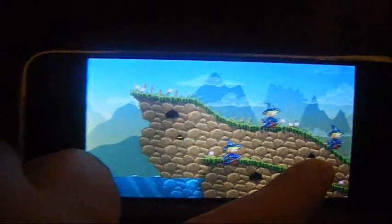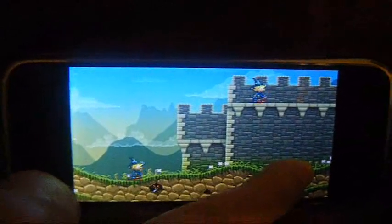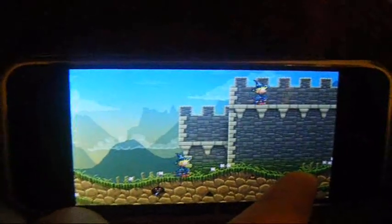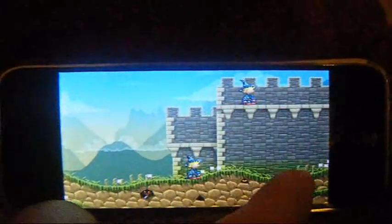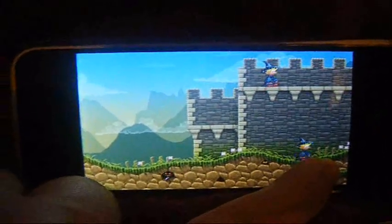You can walk around by touching the sides of the screen or by tilting the phone, which is a little hard to show when I'm holding the camera with my other hand. This is another monster up here on the castle battlements and we've got some music playing in the background.